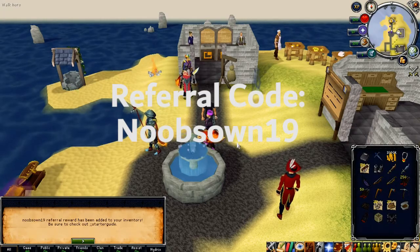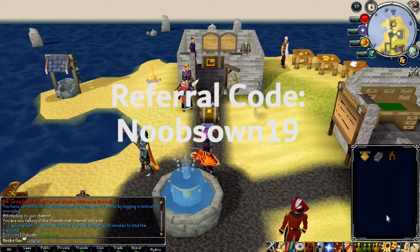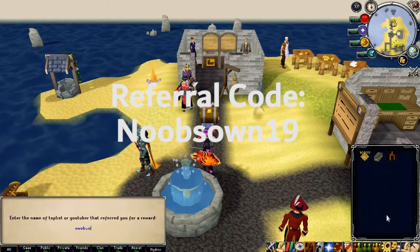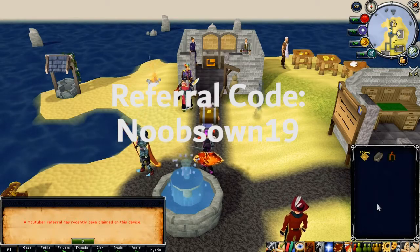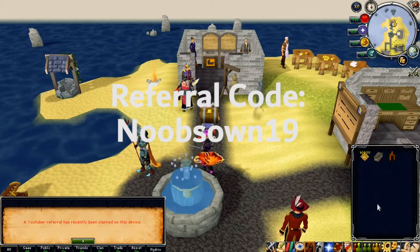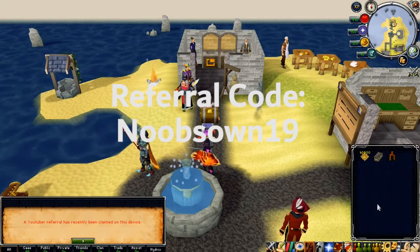Make sure to use 'noobsown19' as a referral code once you create your account to get that starter package. If you already have an account, no worries — you can still get your referral package by typing '::refer' and then typing 'noobsown19'. You can only do it once per account and once per computer, so you cannot make spam accounts to get this.